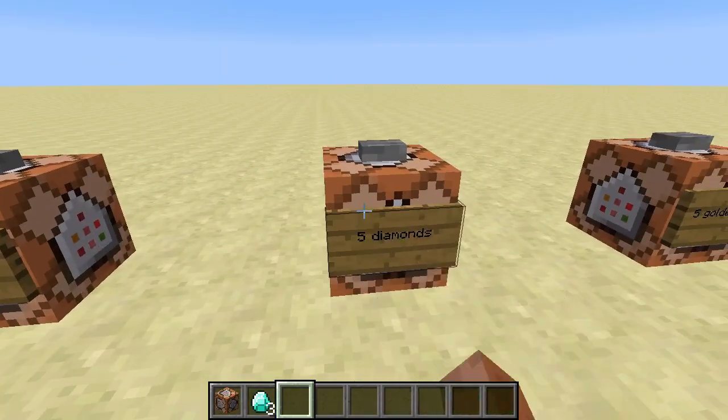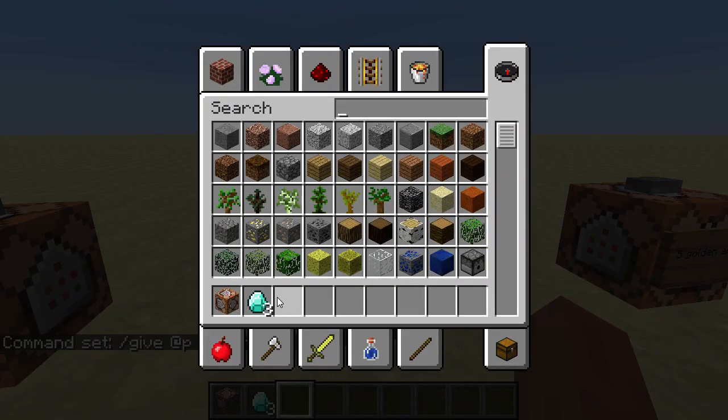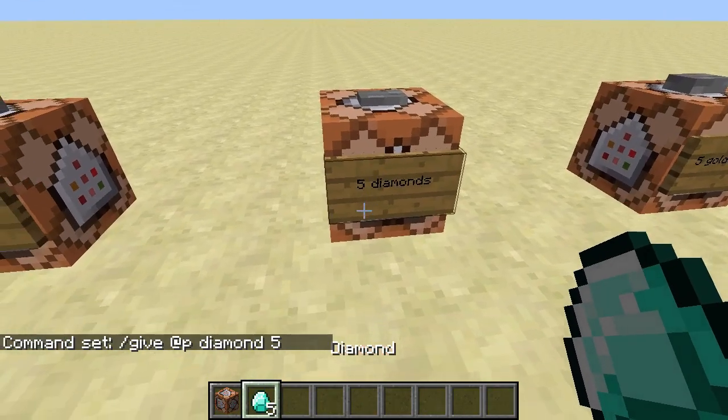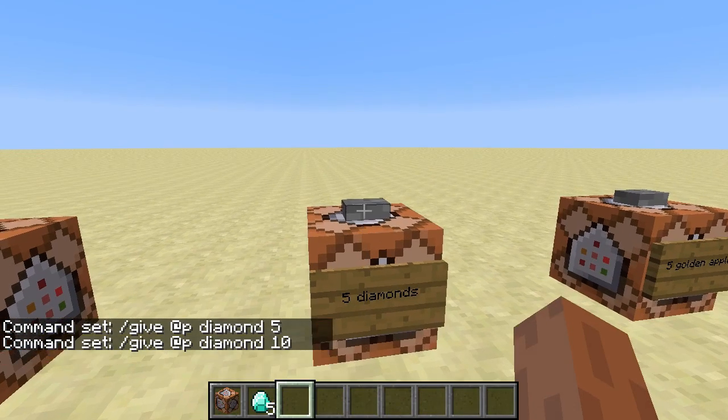Next, if you use any of these selectors and type the command as before, but then add a space and then a number, that number — up to 64 — will determine how many items the player is given. If I hit this button, I get five diamonds, and if we change this number to ten, we'll get ten more diamonds.